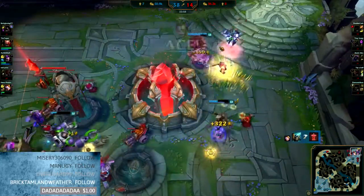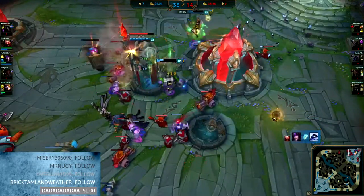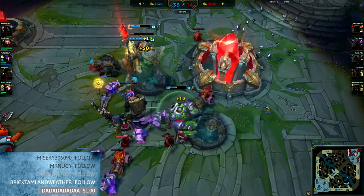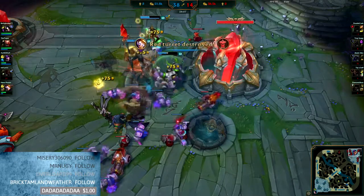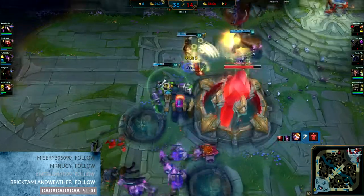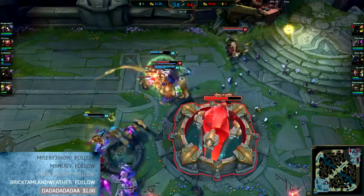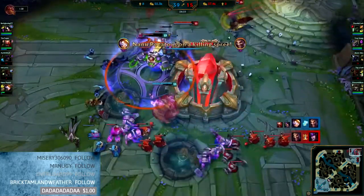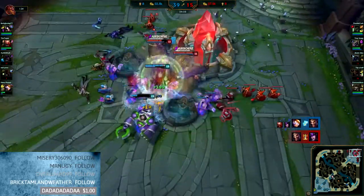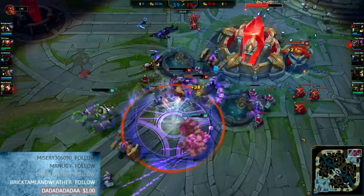We killed a 6500 gold player while trading an 11700 gold player — which simply isn't worth it at all. It would be so much better right here if I was alive. If I was alive we could have just won this teamfight straight up. Think about that before you do stupid stuff. I mean, have fun in the game, but if you're really trying to climb, don't do the things I've done here. Calculate the risk versus reward as fast as you can, and then determine the better option to go for.